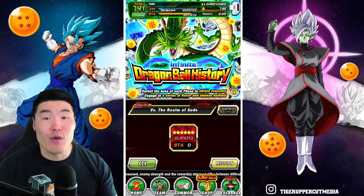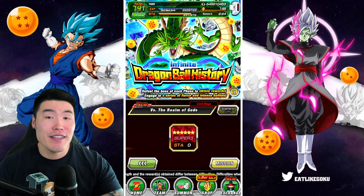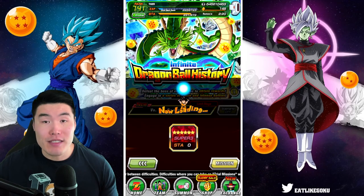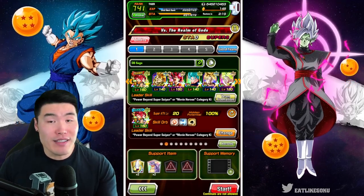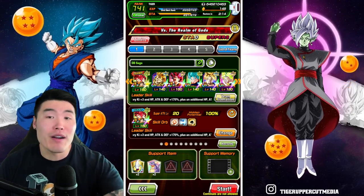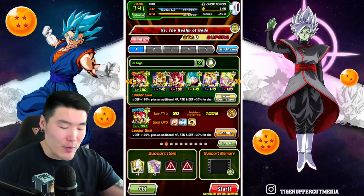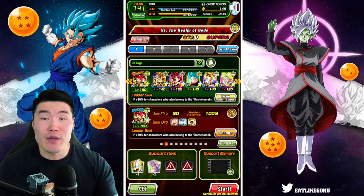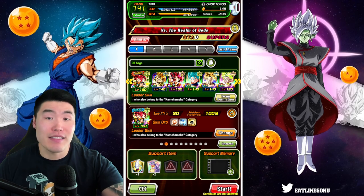That is Stage 24 versus the Realm of Gods. As always, the goal is to clear all the missions in a single run to save time. That means we have to satisfy all the category requirements. For this stage, we need 3 units in the Realm of Gods category and 3 units in the Legendary Existence category.